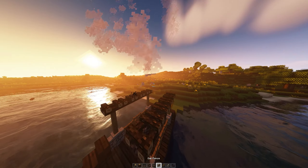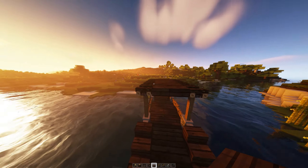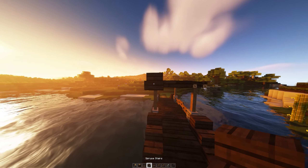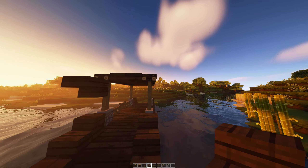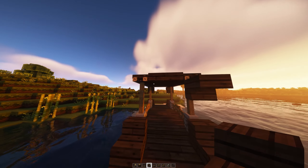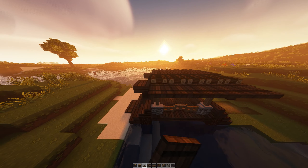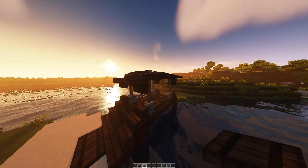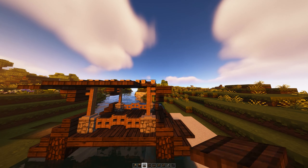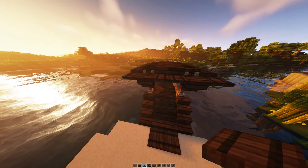Put some slabs right beside the campfire, then go ahead and get yourself upside-down stairs just beside the fence here like this. Get yourself some trap doors and put them on the side of the campfire, one lower level with the stair. Do the other side as well and put two trap doors right at the entrance.